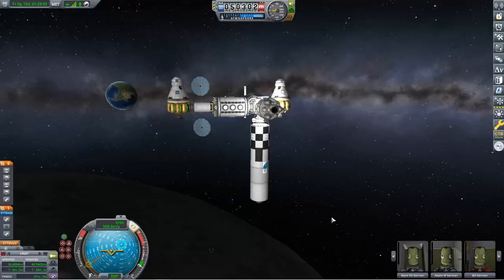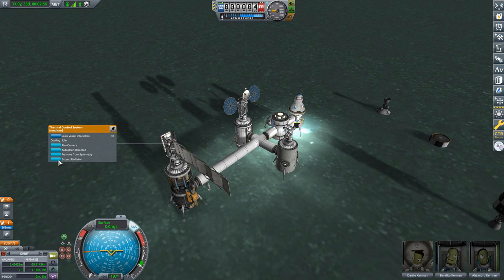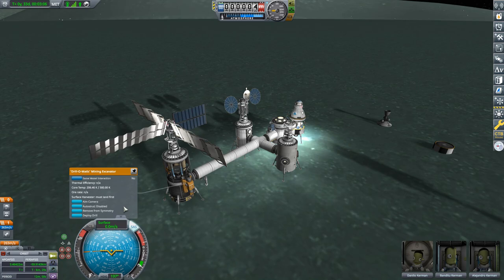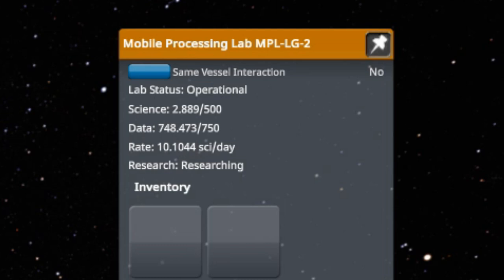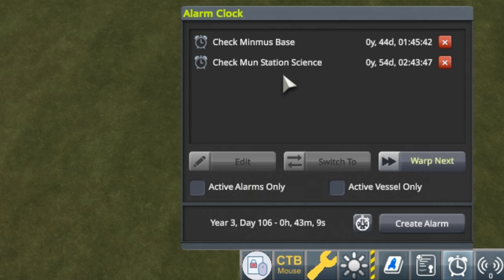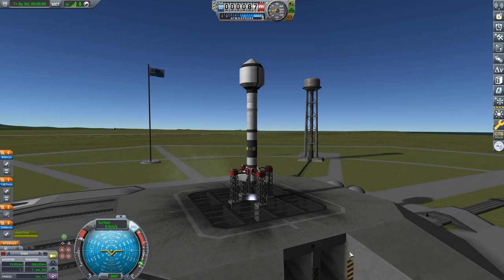Before launching, there's one last thing to show. I have science labs crewed by scientists cranking through collected data — one in orbit about the Mun and the other on the surface of Minmus. This mission is going to take a lot of game time, not only to reach the required orbit but to scan for 13 asteroids. The labs hold a maximum of 500 science, and once full the scientists stop working. I've set up alarms based on the lab's displayed science production rate: I should visit the Minmus base in 44 days and the Mun station in 54 days.